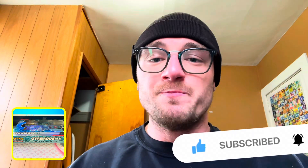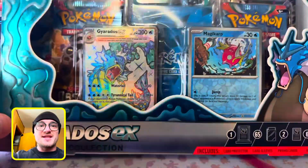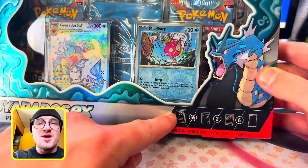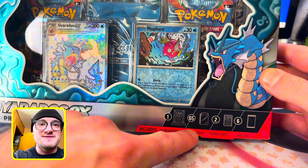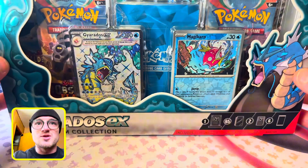Alright my Poke people, we secured the bag. We got the new Gyarados EX Premium Collection Box. You get one magnetic card holder — or enclosure, card protector — 65 sleeves, two promo cards, and six booster packs.